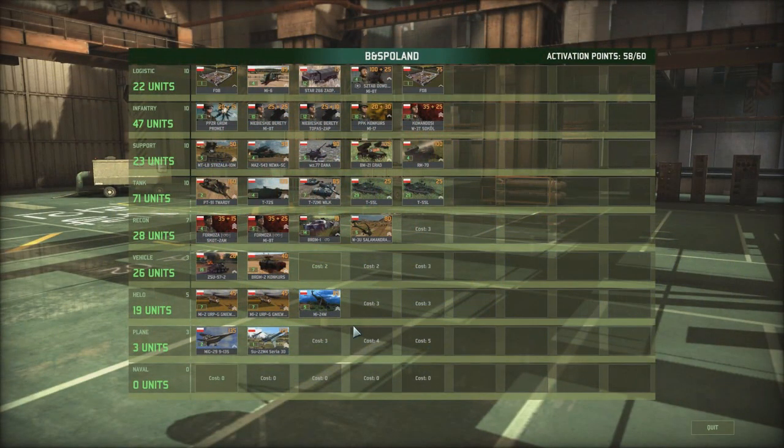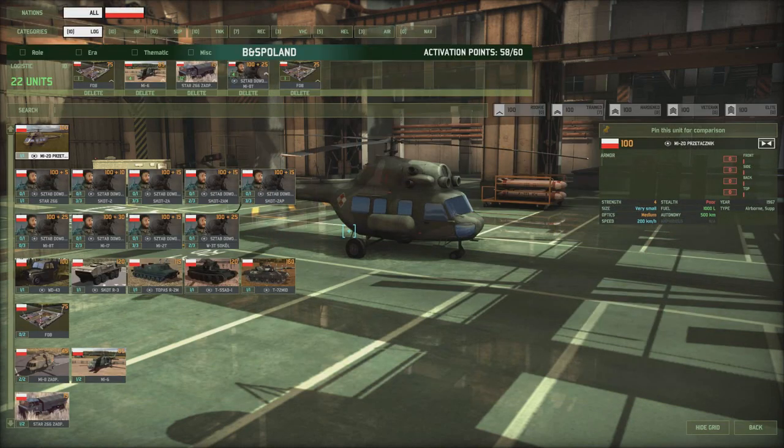Hello and welcome to another Wargame Red Dragon video with me Bubble Box. Today we're continuing with the Bubble and Silver duo deck series, and once again me and Silver are joined by Vulcan from Vulcan HD Gaming. Please check out Vulcan's channel in the description below, especially if you're into the Wargame series, Civilization, and a number of other playthroughs. Today he's going to be helping us talk through the Polish deck. Let's get into this — we'll start off with the logistics. Vulcan, do you want to head off with the logistics?